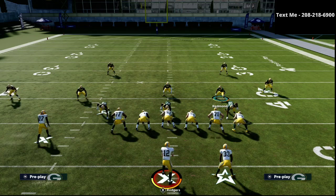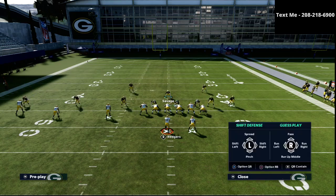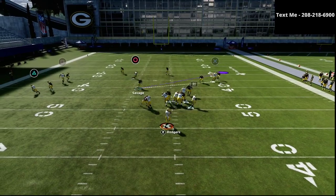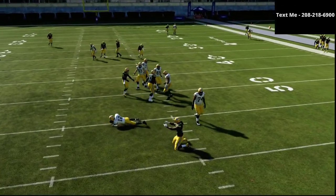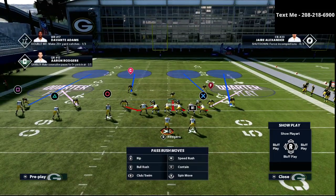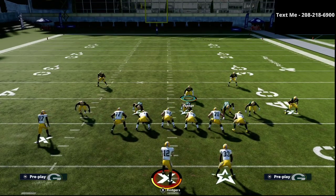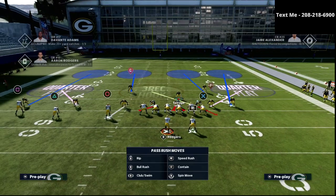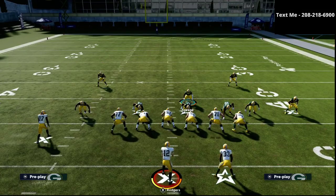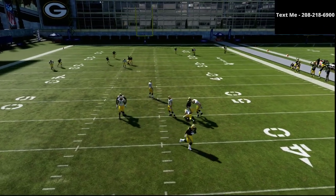The third tip is to place your user on a blitz for passing situations and on a curl flat for running situations. If I audible down to cover four show two and set my defense up, if I put this guy on a purple zone, watch his user speed — he's really slow and doesn't turn fast. An easy solution is to simply put him on a blitz. If you put him on a blitz, two things happen: first, you can drop an additional guy into coverage because you technically need to blitz at least three people for block sheds to happen. And as you can see, he can cut a lot faster and do a lot more.